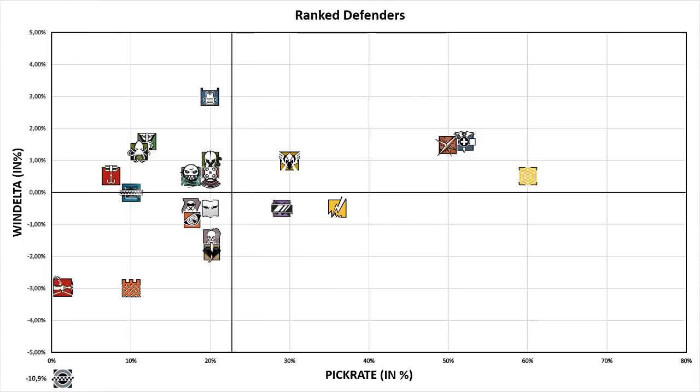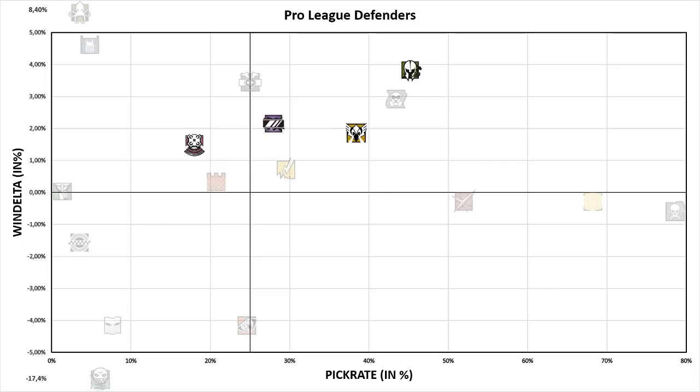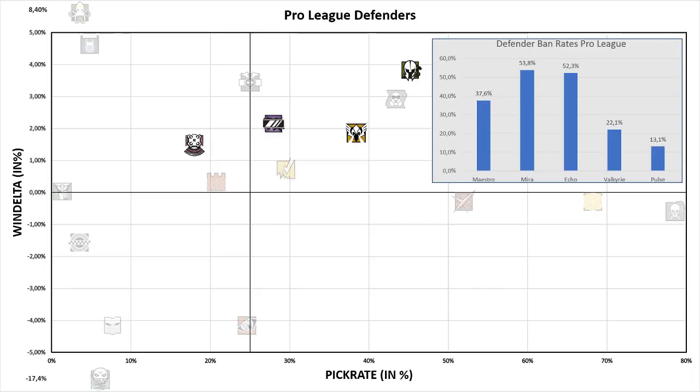Speaking of information-gathering ops, let's look at how they do in pro league — ranked stats first. All of them are picked an average amount, but you can already see where their win rates are trending, with three of them above average. In pro league, all of their win rates increase a lot, and their pick rates are about the same as in ranked, with the exception of Maestro. You might be disappointed that pick rates stayed the same, but this graph doesn't account for ban rates. Guess which operators have been banned the most? It's all information ops — 90% of all defender bans are distributed between just Mira, Echo, Maestro, Valk and Pulse. So with that in mind, it's actually pretty telling that all of them remained on the same level as in ranked, and this definitely counts as evidence for the information meta.